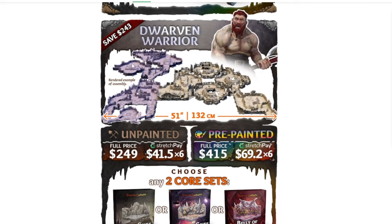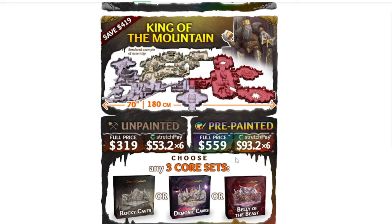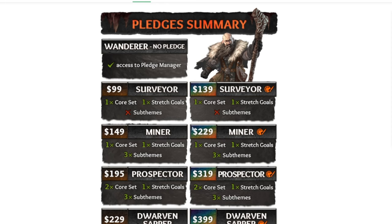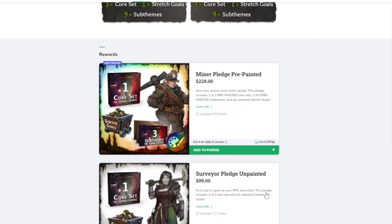There's also the Dwarven Warrior option: two core sets but with six sub-themes instead of three — double the sub-themes. Pre-painted that's $415. King of the Mountain is the last pledge level, giving you three core sets plus all the sub-themes available — you can even double up on ones you like — plus all unlocked stretch goals. Pre-painted that costs $560, giving you a massive amount of terrain. Here is a summary page showing the different levels and how much the pre-painted version costs, plus another visual of all the different levels.